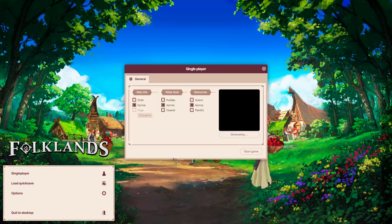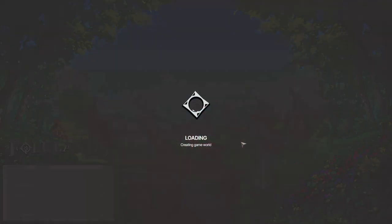Let's start a single player. You can generate a different map so you get different sizes here. We can't do huge because that's in the full game. We'll just go with that first one there — they all look the same, so we'll go with that one. Let's start a new game.